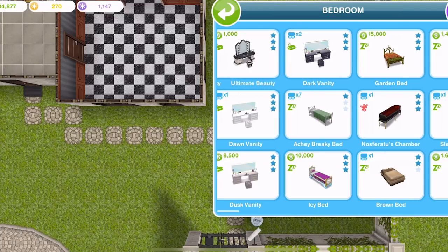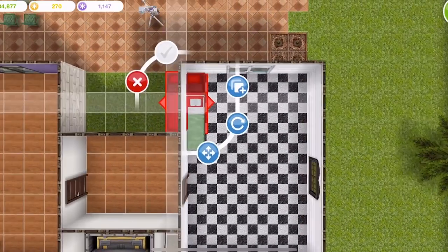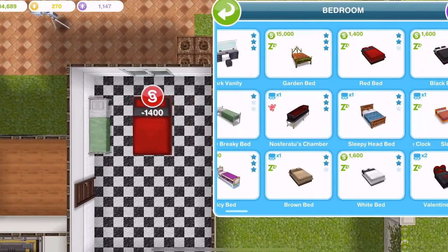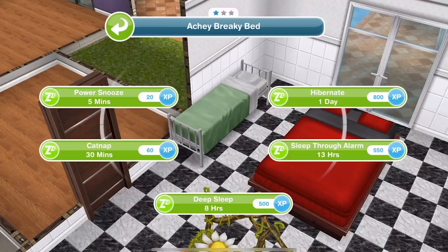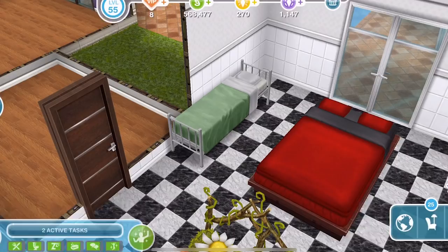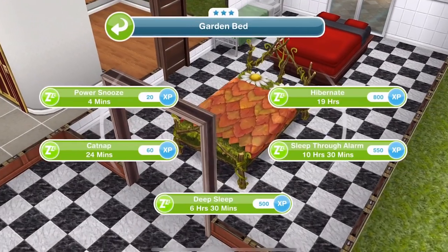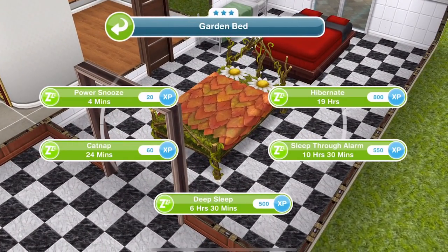Using different star items will take different lengths of time to do each task. If we place down one of each of these beds — a 1 star, a 2 star, and a 3 star — and click on the 1 star bed, the power snooze is 5 minutes and hibernate is 1 day. On the 2 star, the power snooze is 4 minutes 30 and hibernate is 21 hours 30 minutes. On the 3 star bed, power snooze is 4 minutes and hibernate is 19 hours. There's a difference of 5 hours between using the 3 star bed and the 1 star bed to hibernate.